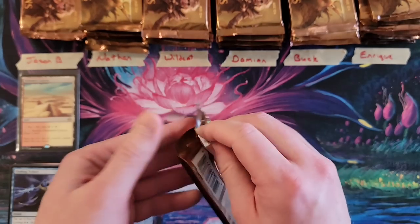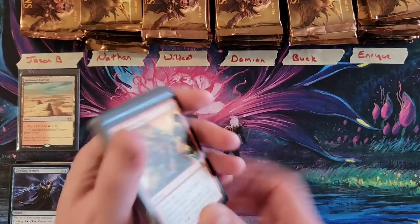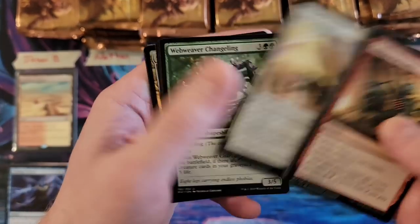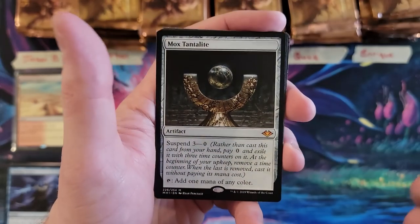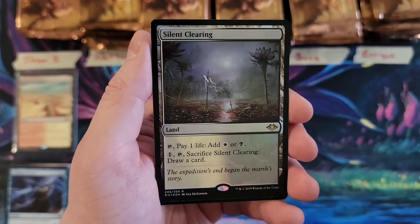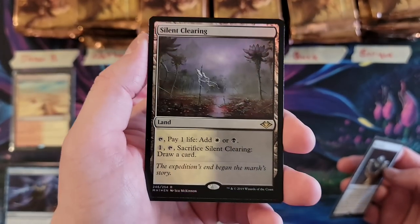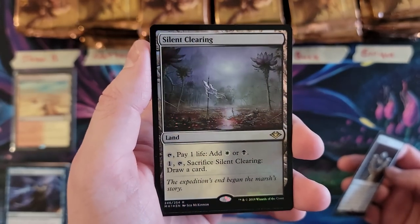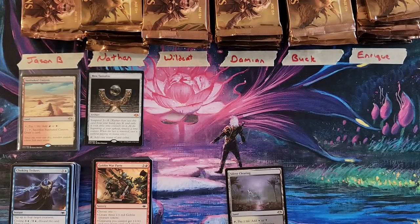All right, Nathan, your first three packs. We're just going to go right to the uncommons: Screech, Changeling, Watcher for Tomorrow. And our first Mythic — we got the Mox Tantalite. And in a foil — Silent Clearing — a Horizon Land foil, in a set where that really does matter. Gorgeous. Sorry, Mox Tantalite, you were showing up on that one.